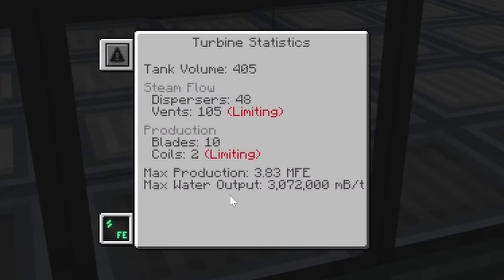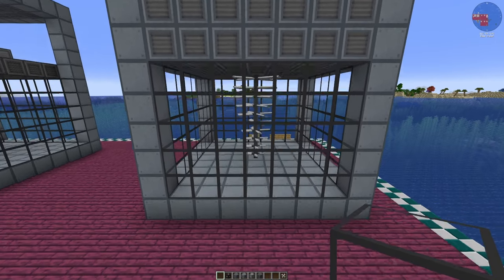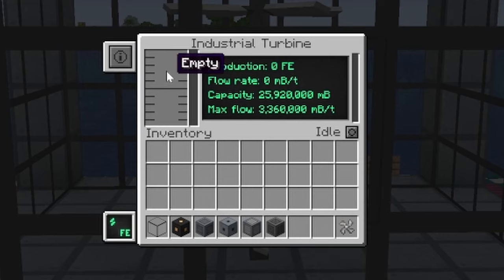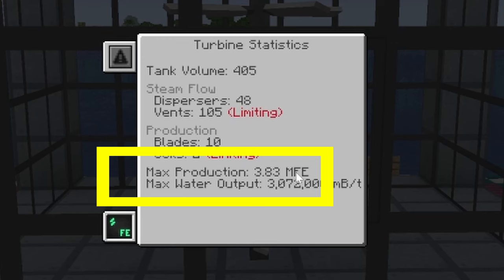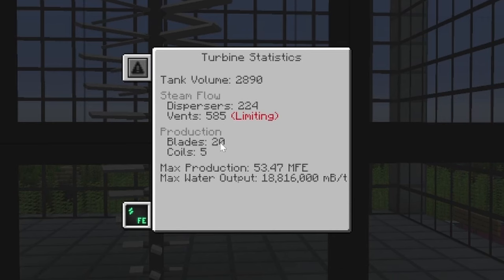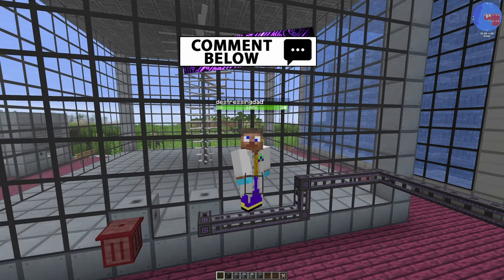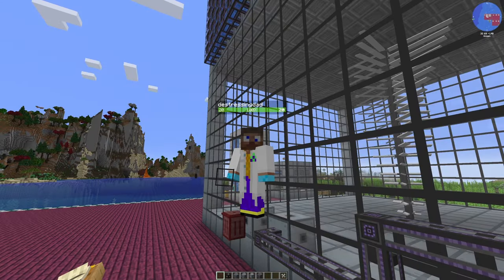The limiting info on the GUI is an indicator of inefficiencies — for example, having two electromagnetic coils when you should have three for 10 blades, or having too many or not enough vents. Have a play and see how these numbers change. This is a 9x9x11 turbine with a 5-high shaft and 10 blades — it can produce 3.8 million RF/FE a tick. This one is the maximum size you can build: 18x18x18 with 20 blades, 5 coils, and 585 vents — it can produce 53 million RF a tick. There is a problem we may face with this one — let me know in the comments what you think it might be, and I'll talk about it towards the end of the video.